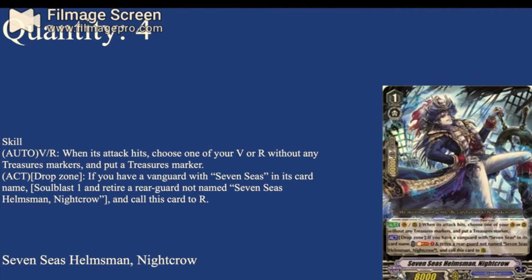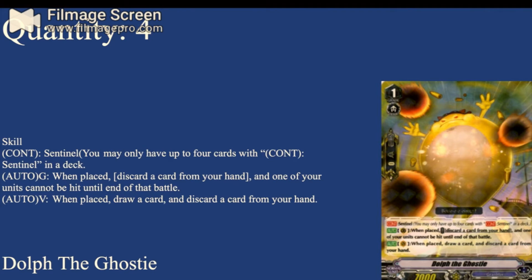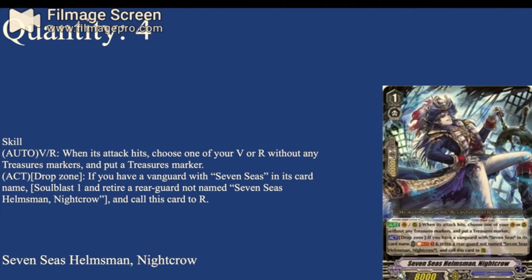Four copies of Seven Seas Hellsman Night Crow. It has the same on-hit treasure marker ability. Its other effect is Act Drop, 8K base: if you have a Vanguard with Seven Seas in its card name, Soul Blast 1 and retire a rearguard not named Seven Seas Hellsman Night Crow, then call this card to rearguard. So you can Soul Blast 1, kill anything on your field, and bring Night Crow back — as long as the card you killed wasn't another Night Crow. There's also a grade 2 that lets you bring out a grade 0 from your drop, which you can then sack for a Night Crow. Really useful — four copies.